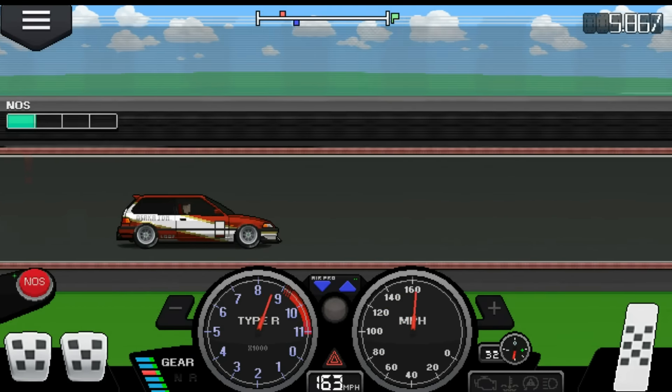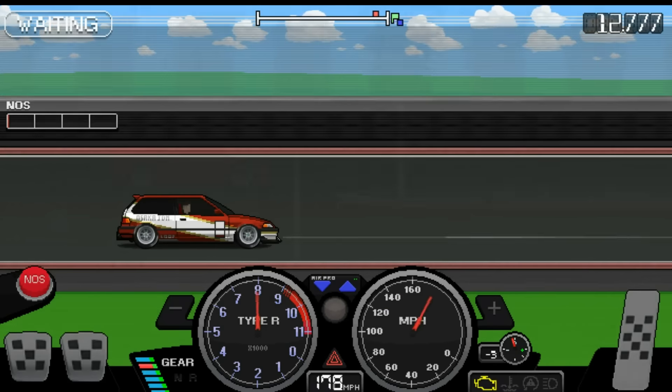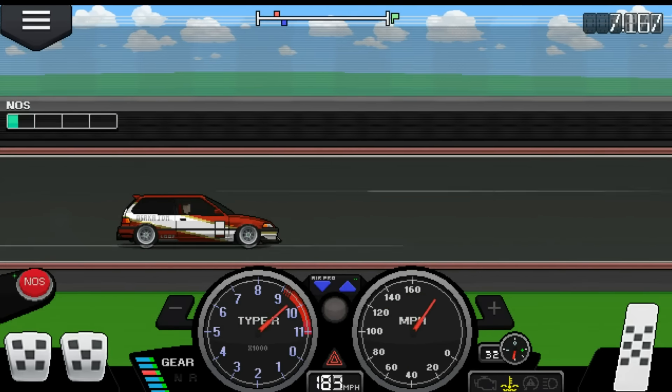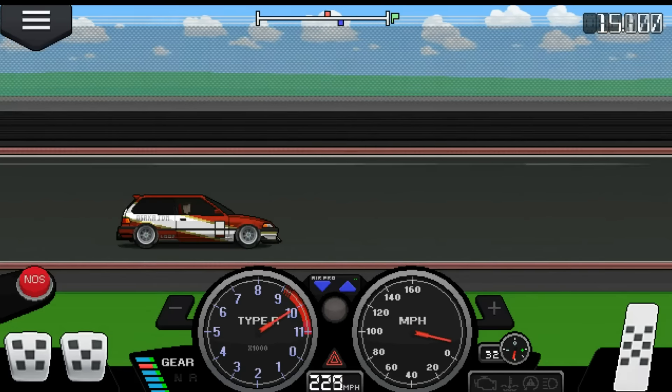And we get a time on the half mile. We have to let up on NOS, otherwise the engine would blow up. But we get a time of 12.777 on the half mile. So it's not too good, but it's not too bad at the same time — it's a fairly average time in PCR.